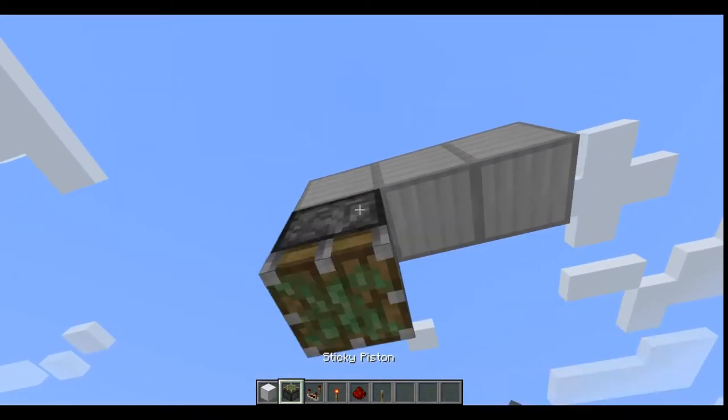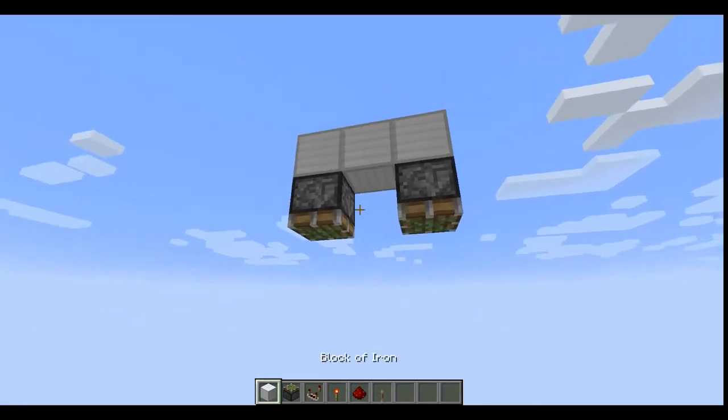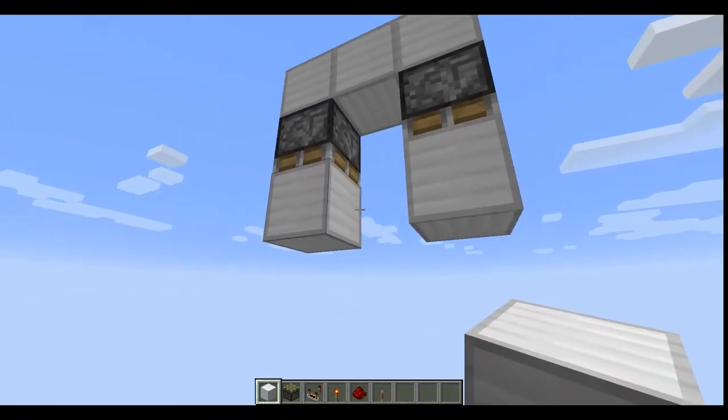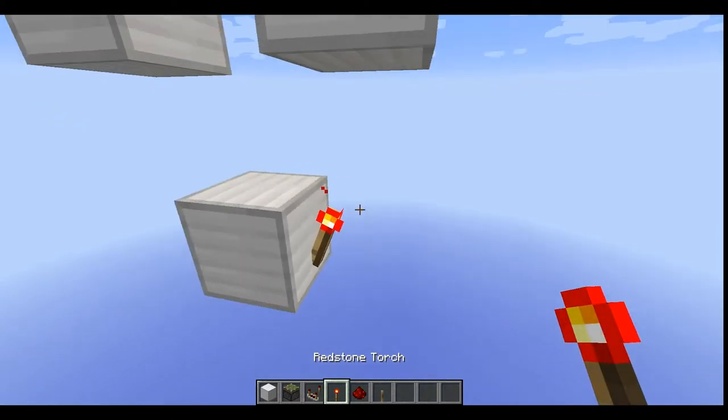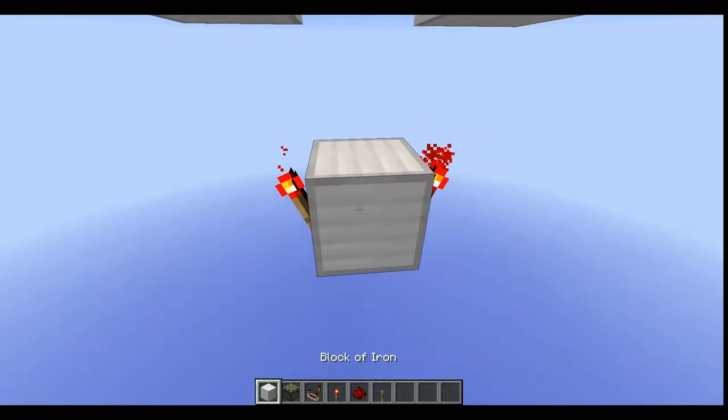Get two sticky pistons, face them downwards like this, with blocks on their faces, go down two blocks like so, and put this block here, with a redstone torch on either side of that.